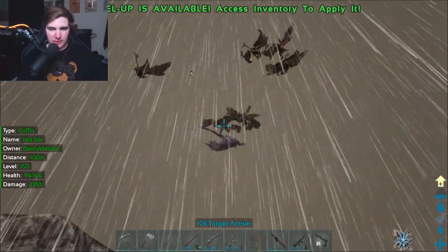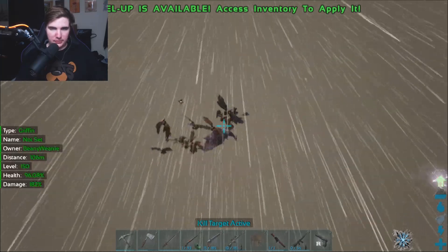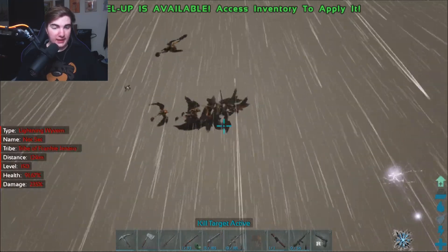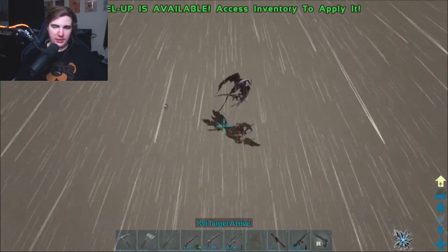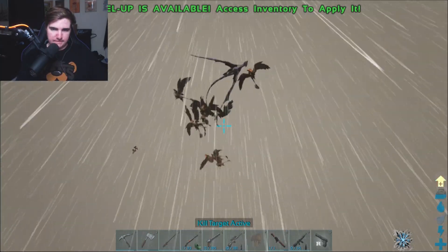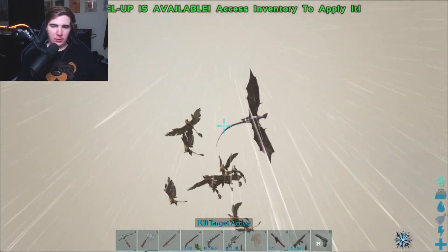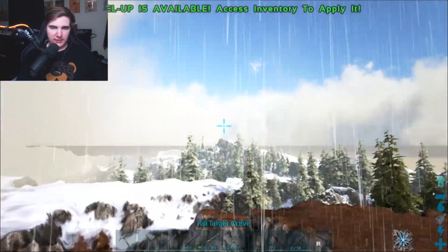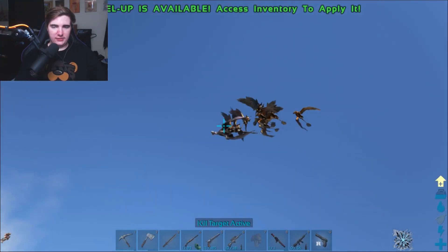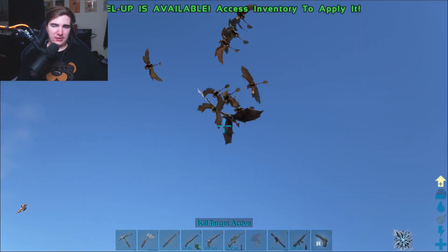We're looking at 94% on some of the griffins. The dragon has got 91% health. The griffins are not doing much damage at all to it. I think the key here for the griffins though is they can turn a lot better. I'm surprised he's not shooting more lightning here. Did it just stop raining? Yes. Wow, that's incredibly lucky. Look at them go. If he shot more lightning, he'd be in much better position right now.